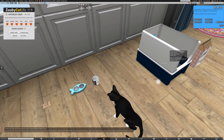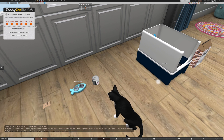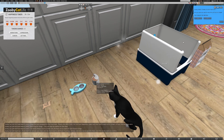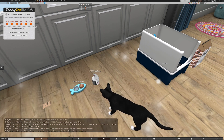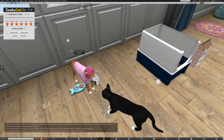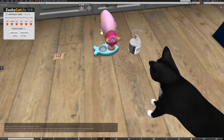Immediately it says please click new food to give her food. So I click new food and it looks for the food bowl. Cat found. Please touch a Zooby Cat Life food can or snacks to give it to her. I touch my food, I say yes — once you do this you can't undo it. Automatically food appears in her bowl. Now her HUD icon for food will turn yellow, which means so far she has food for the day.